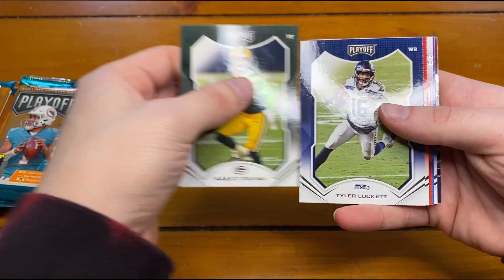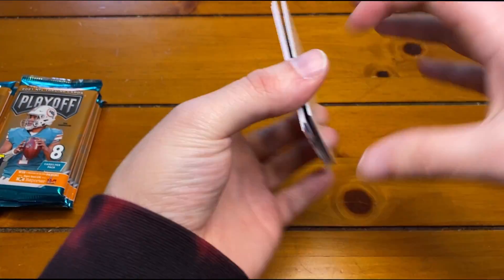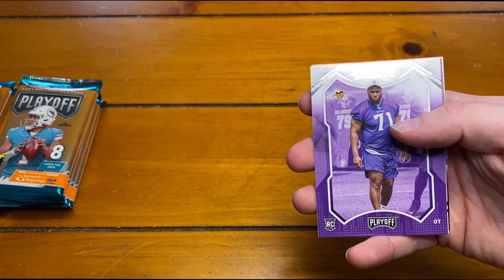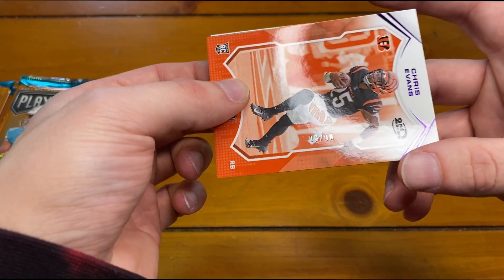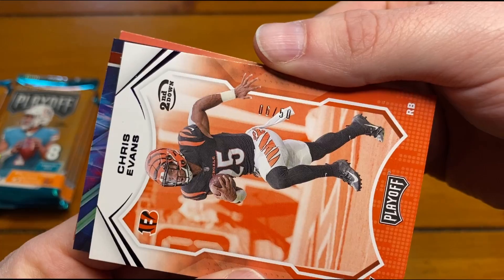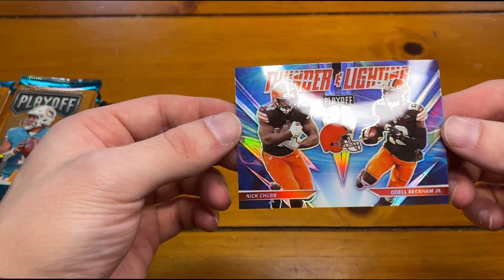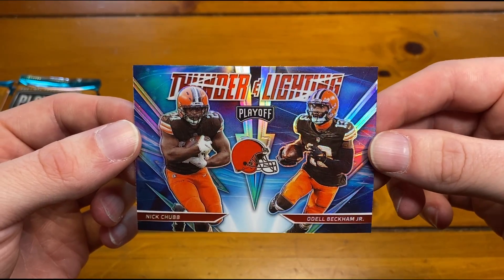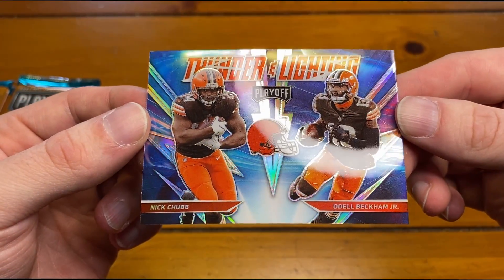Robert Tonyan, Tyler Lockett, A.J. Terrell, Odell, Keenan Allen, Christian D'Arsol, Chris Evans - and this is a Second Down, so these are numbered to 50. Number six out of 50 on the Second Down. And this is pretty funny - I saw this pointed out in one of the videos I watched of this product. It's supposed to say Thunder and Lightning but they misspelled it and it says Thunder and Lighting. So this is the Thunder and the Lighting of Nick Chubb and Odell Beckham.